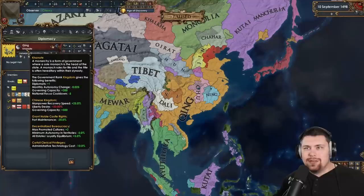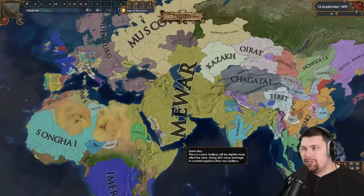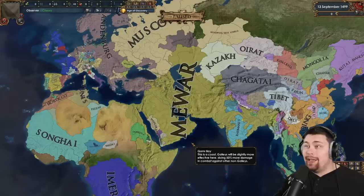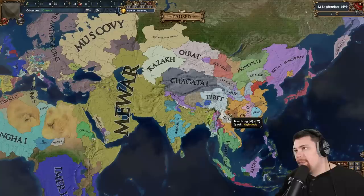We have a Qing that has popped out — a Khanate, but they're not a horde. They are a Chinese kingdom. That is so cool. After a couple of border changes, Mewar is number one after embracing the institution — they just annexed a lot of land. They're now going to directly compete with Muscovy and Brandenburg, the only other two majors right now. With Ming slash Qing collapsed, it's anybody's game over here.